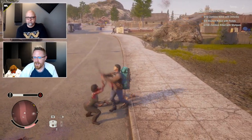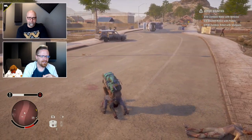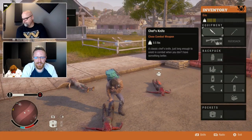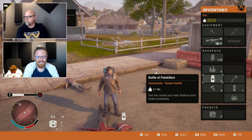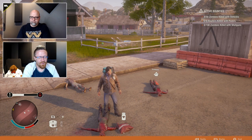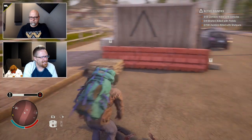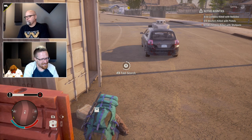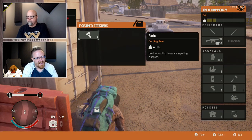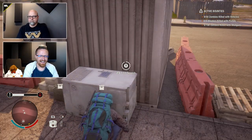Let's talk about inventory. There's a new option called 'Drop One' at the bottom. If you hold the Y button, you can drop just one painkiller instead of your entire stack — that is huge in multiplayer. This is officially a community request. When trying to share painkillers with a friend, you don't want to drop all six from your stack. You want to give them one and keep the rest. Now you can just drop one with no problems.